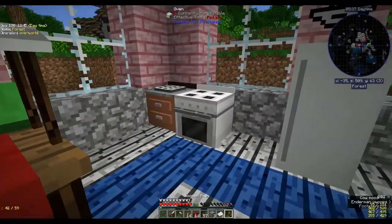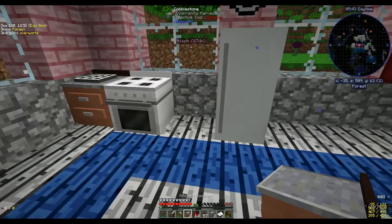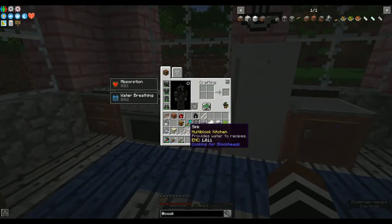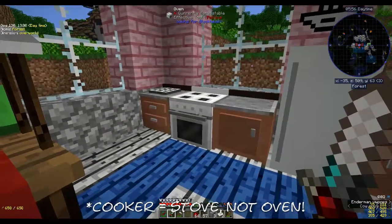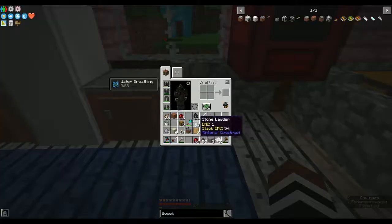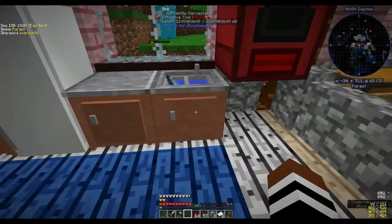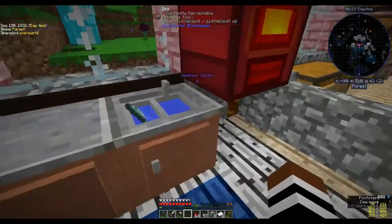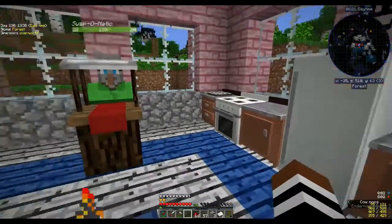Who says Minecraft is boring — you get to redecorate your house and make a whole kitchen! Sink there, kitchen counter there, and put the sink on the other side because you're not going to put your sink next to your cooker — or oven, for those not in the UK. Why is there a fish in the sink? I saw that in a different modpack — maybe it's to show you it's a sink. Now we have our kitchen!